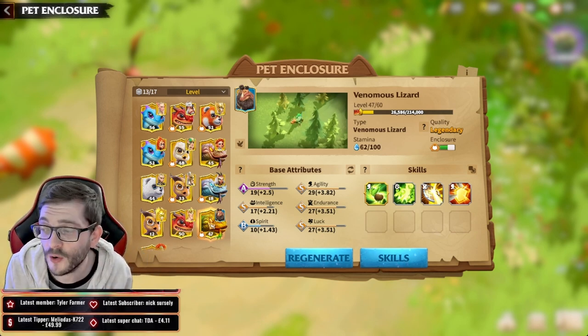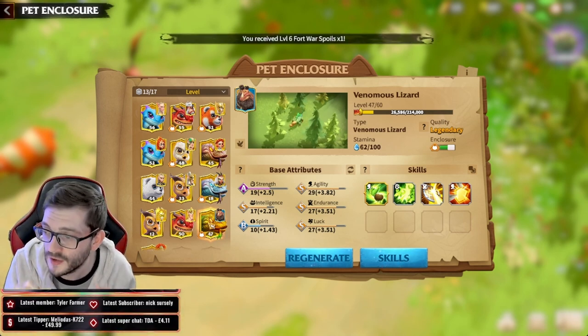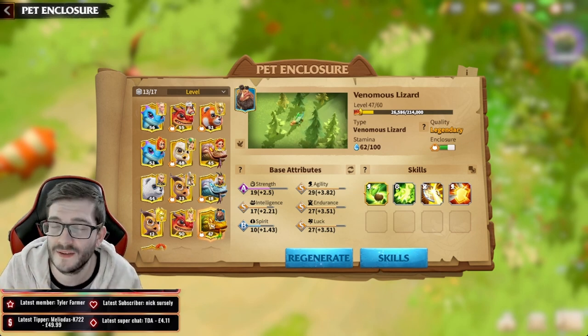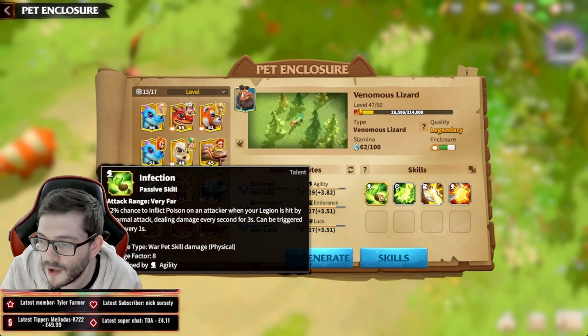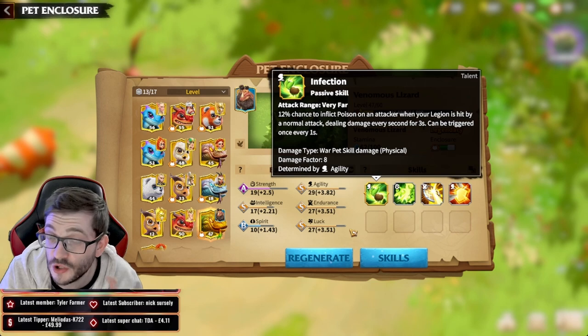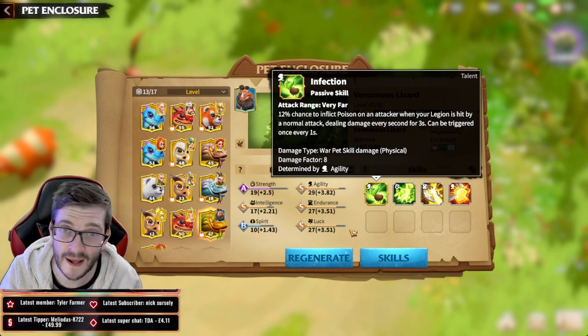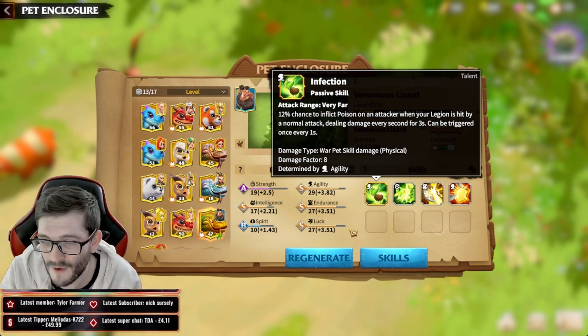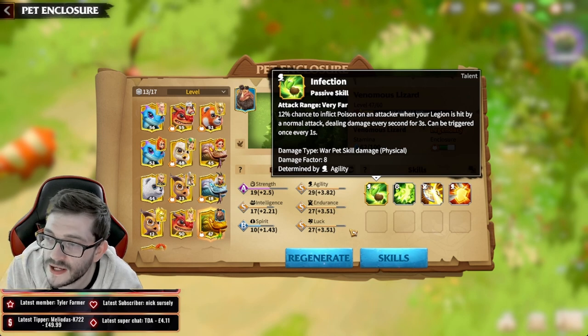You can see I've already started building the Venomous Lizard - this is kind of the way you want to build it for your marches. The Venomous Lizard has a very powerful ability called Infection. You can only capture this when you're going for pets, so try to get a one-star version if you can before you work on it, because it gives you a damage factor of 16, which is a really good base value. The attack range is very far.